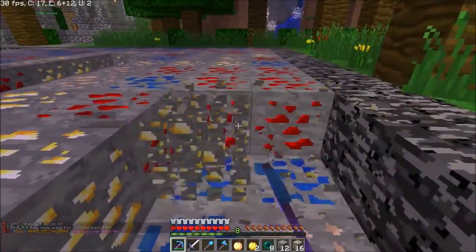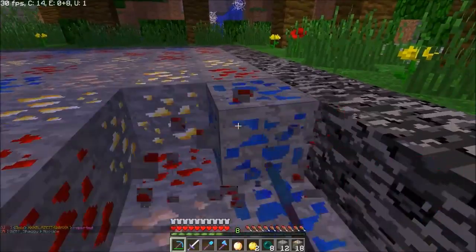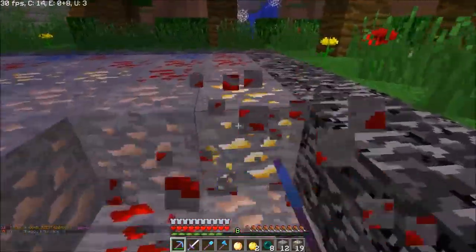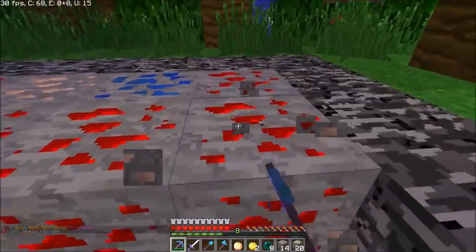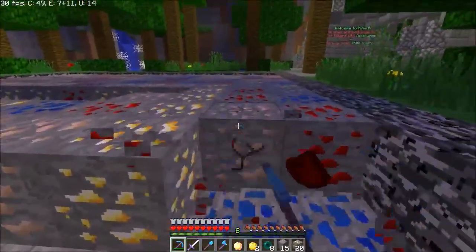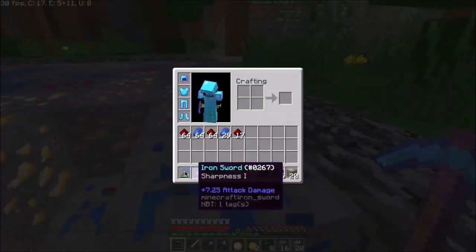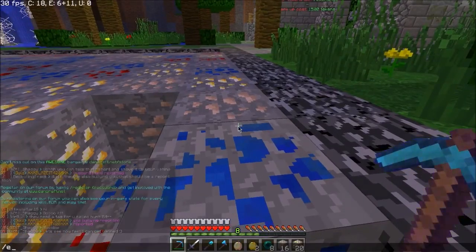We could just buy those diamond blocks right there and just rank up a whole bunch, but we're not going to do that. These are called pickaxe keys. You get them whenever you rank up. We got one, but then we just threw it away because we didn't want to use it. Basically you open a crate and you get a random pickaxe — a better pickaxe. It says the percent chance you got one. Because you start out with Efficiency 2.